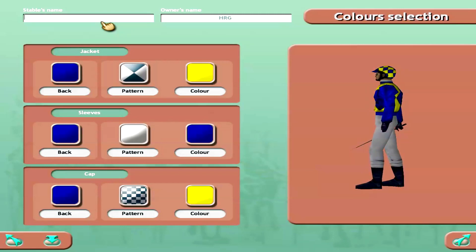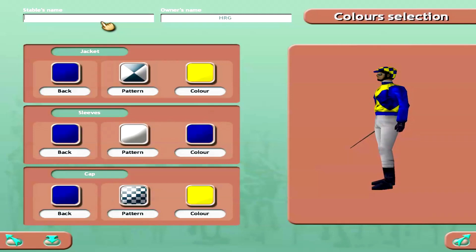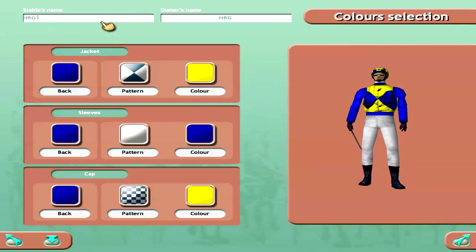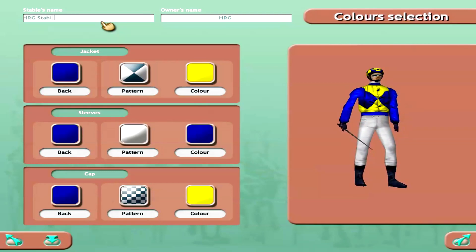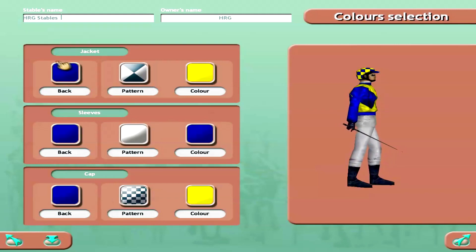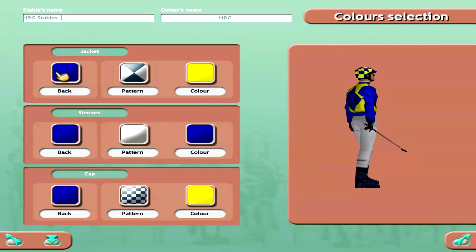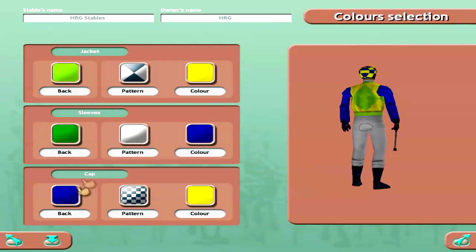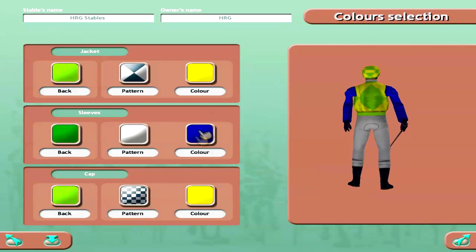Stable name — let's go with HRG Stables, Horse Racing Gamer Stables, keep it simple. For colors, I think in Gallop Racer I had something with green going on, so we'll probably stick with green for jockey silks. Let's try something with green — not green and yellow though, I want to do something different.